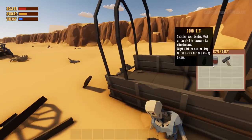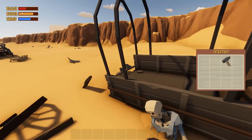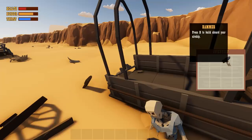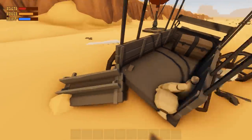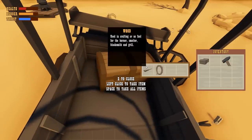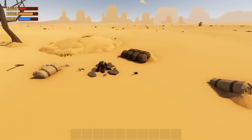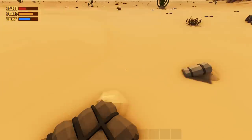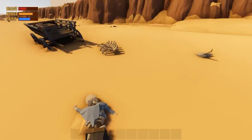Oh, there's food there. This guy has had better days — thanks for the hammer, buddy. He tried to fight with a hammer, not smart. So we got a food tin, a water skin, and we can eat and drink right now. We got health, hunger, and thirst meters up there. The hammer is used for building, not as a weapon — that's why that guy didn't make it. What is that? A nail — sweet.